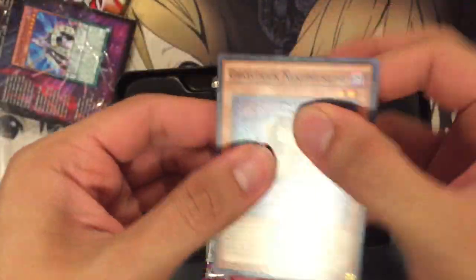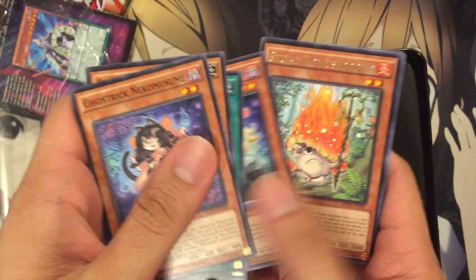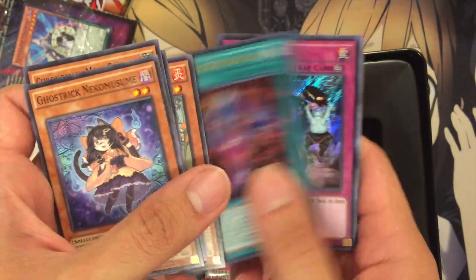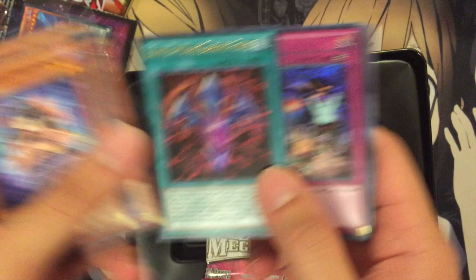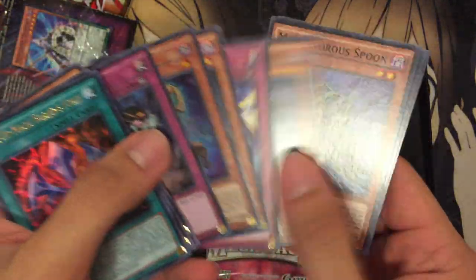Pack number two. Sylvan Komoshumo. Rank Up Magic Baryon's Force. A Mistake — sweet, another Secret. So I'm having some luck with the Secrets. And a Ghost Trick Mary. Awesome.